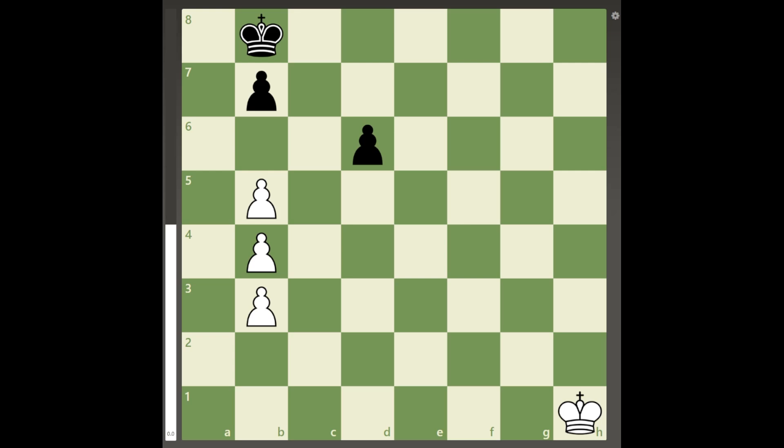Hello everyone, welcome back to another new video, and today I will be showing you how to draw if you have tripled pawns in a pawn ending. In the following position, white is ahead in material but is actually on the verge of losing, because the 3 pawns on the B file are all blocked by the pawn on B7, meaning that black is effectively the one ahead in material.